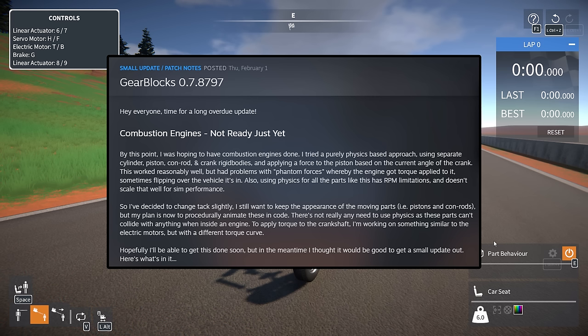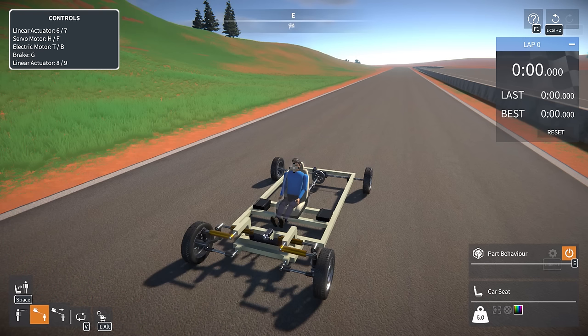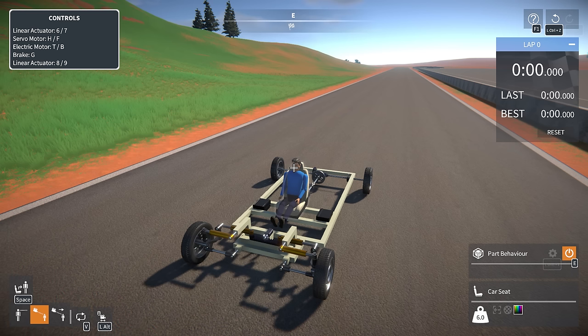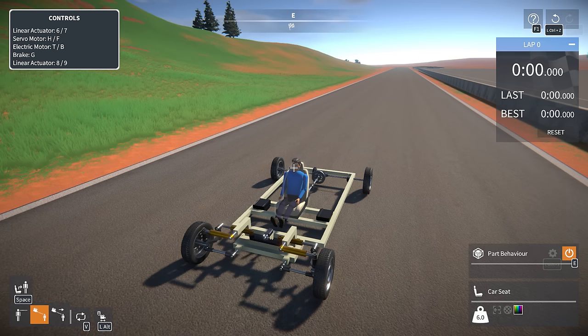The update includes modifying a few parts and changing some part behaviors, including adding no-clip part capabilities — so you can now have parts that don't collide with each other if you want that in your vehicles. Right now the game only has electric motors, and I'm really excited to work on a car chassis with a combustion engine. We'll get back to working on our test chassis and work on everything else in the meantime.